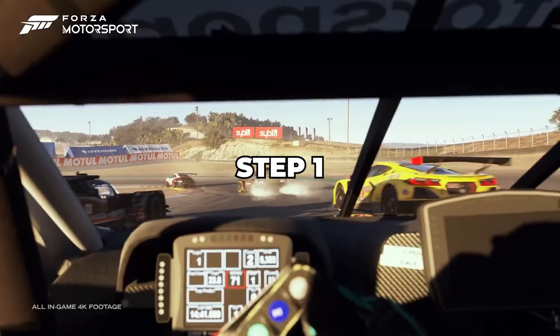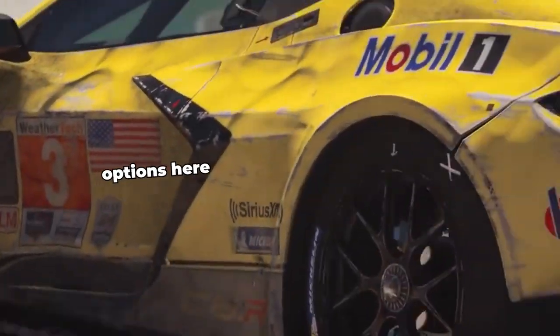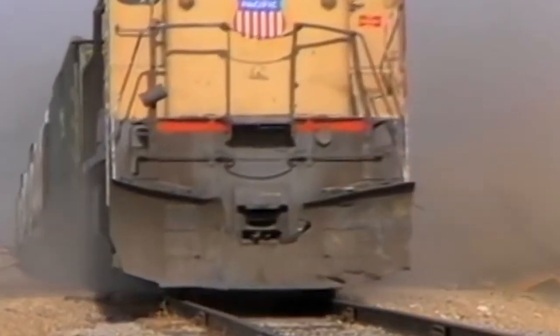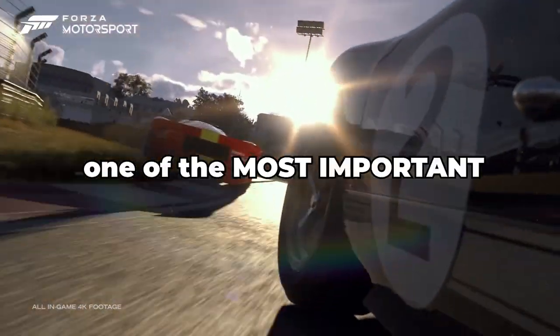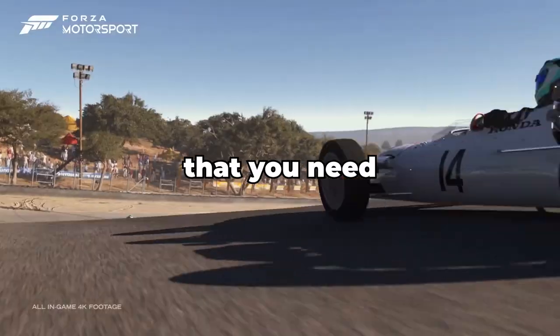Alright, step one: pick your console. You really only have three options here — Xbox, PlayStation, and PC. Sorry, switch players. But this step is one of the most important because it will dictate what games, sims, and gear that you need. And that's step one, literally done.